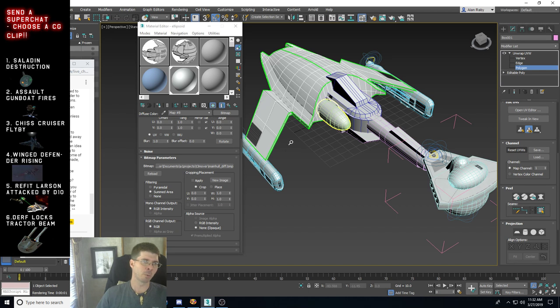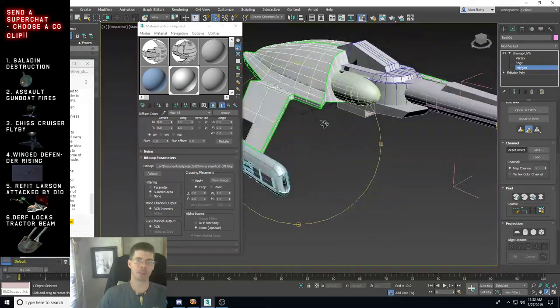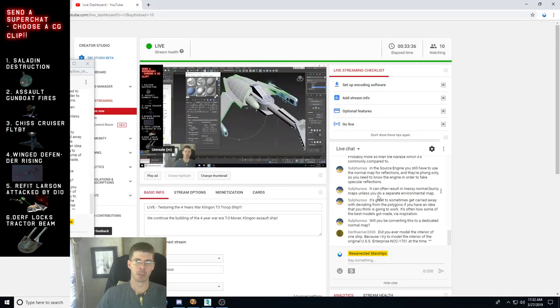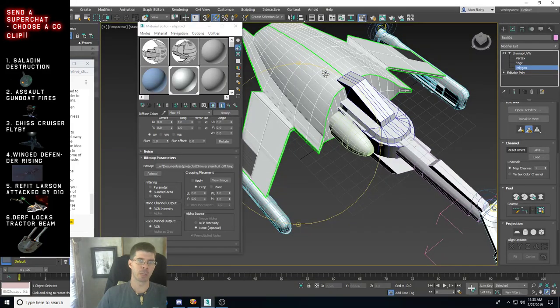Reformer asks: do you ever model the interior of the ship? I've thought about it — I've actually made deck plans for ships before just for fun, but nothing in 3D so far. I've thought about doing a bridge for several ships and have kind of dabbled with it, but I need to move on towards the dorsal section of the main hull.